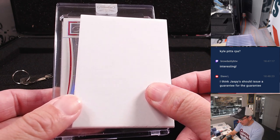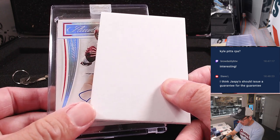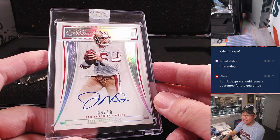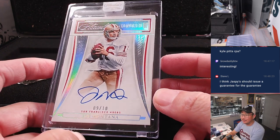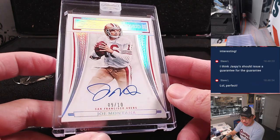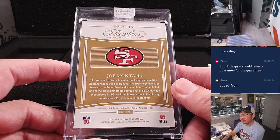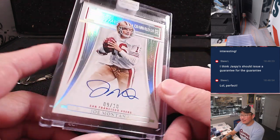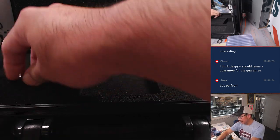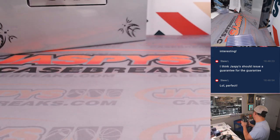This should be the auto. There's the auto — looks like a quarterback. Nine out of ten, Joe Montana. Honored Inc. Joe Montana! Sean Maddox picked up the Niners straight up. That is sharp, ladies and gentlemen. One case down, another one to go.